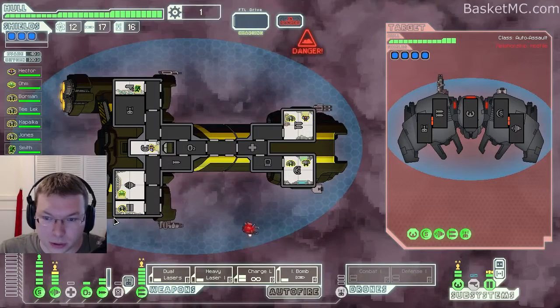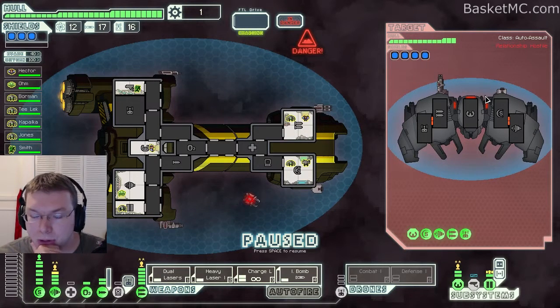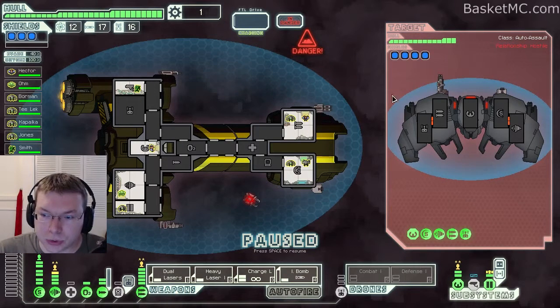They have two beam drones, a double laser, a lot of shields — holy cow — and then a teleporting bomb. Let's play out this fight. The extra shields they have, four shields, that's a lot of shields.